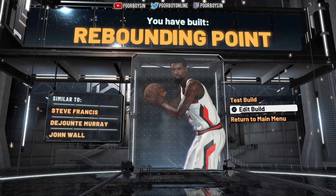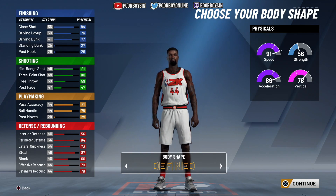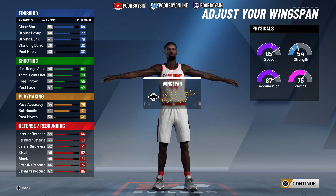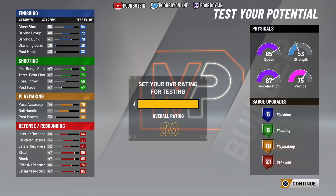That is your rebounding point build right there. If you do figure out how to make this build with maxed out defensive attributes, please let me know in the comment section. So you get 6 finishing, 6 shooting, 10 playmaking, and 21 defensive rebounding badges. Like I said, the only reason you would make this build is solely for the rebounding point label. You could mess around with your finishing and playmaking to get more shooting badges and less playmaking badges.